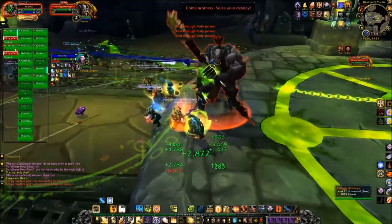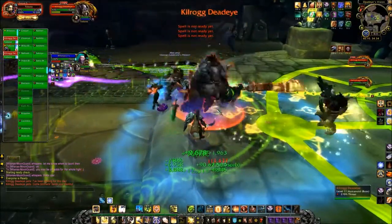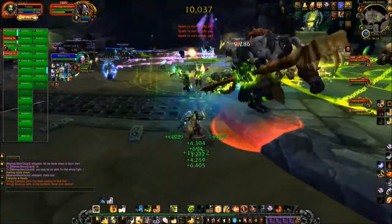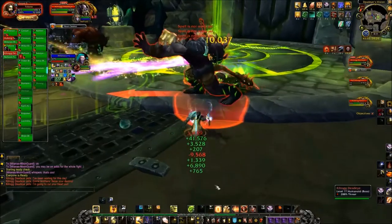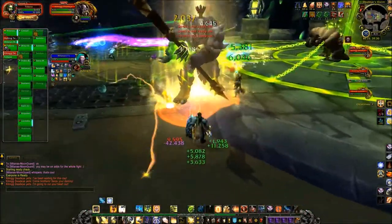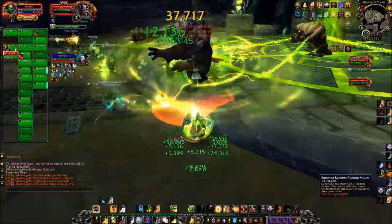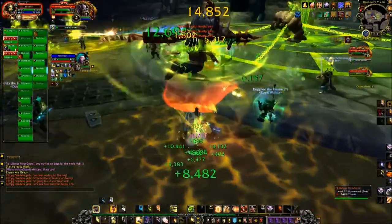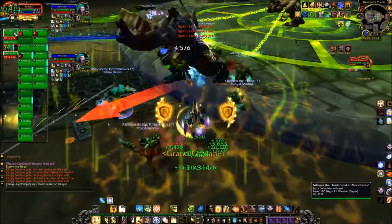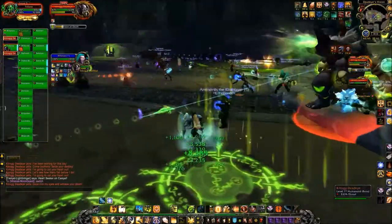Let's take a look at the more detailed guide for normal and above. One tank needs to deal with Kilrogg, the other tank needs to deal with the Hulking Terror. You want to keep the Hulking Terrors away from the raid due to Savage Strikes, which is a cleave ability — though on LFR the damage is probably negligible or it simply doesn't cleave, because this is easy mode. Perform a tank switch once stacks of Shred Armor have reached uncomfortable levels. With good mitigation, this should never happen.